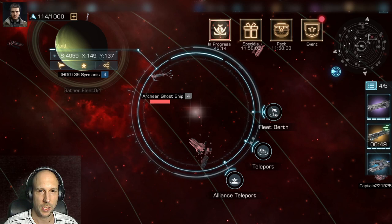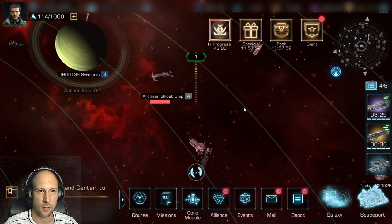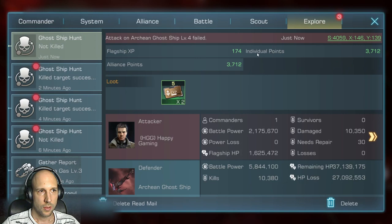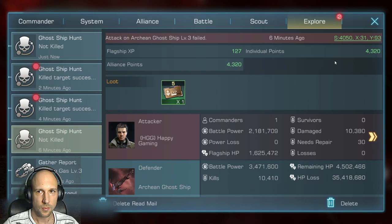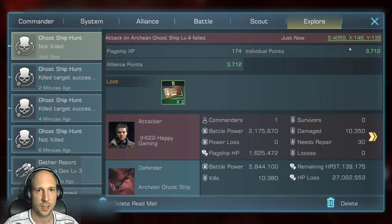If you play with your Alliance members, don't attack directly. Park your fleet next to the ghost ship and you'll see markers showing incoming fleets. Wait until everyone is there — you can ask them their time of arrival so you know how long to wait, then attack all at the same time. Looking at the results: the level 3 ghost ship gave us 4,300 points, the level 2 we killed gave 2,500, the level 1 gave 1,200, and the level 4 we just attacked gave 3,700 points — less than the level 3 simply because we couldn't survive very long.